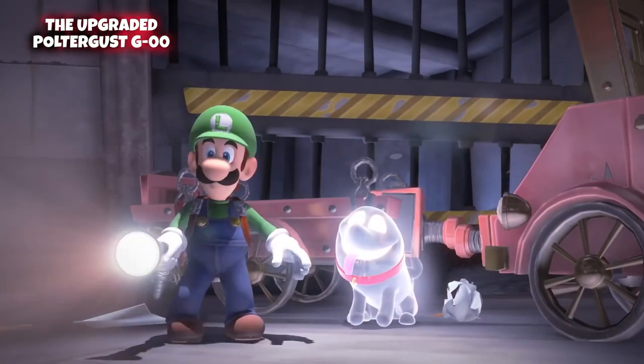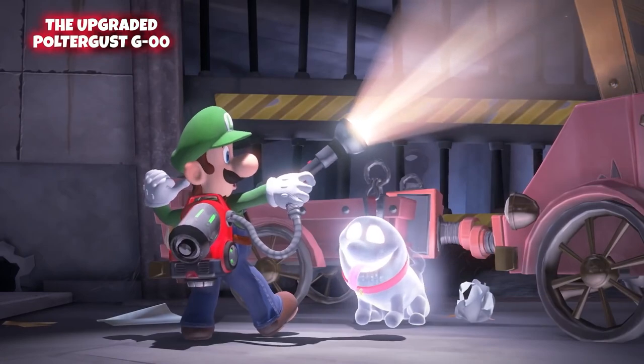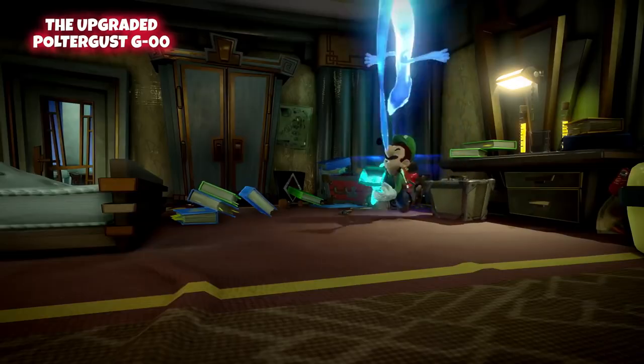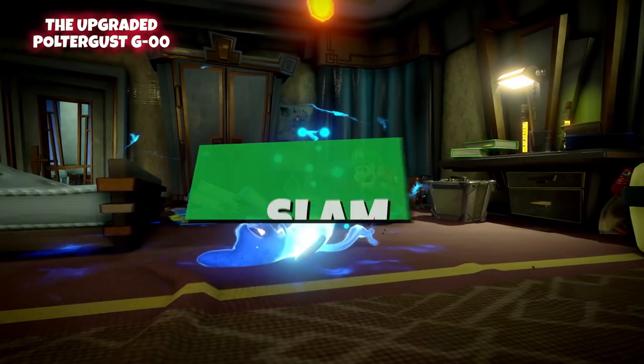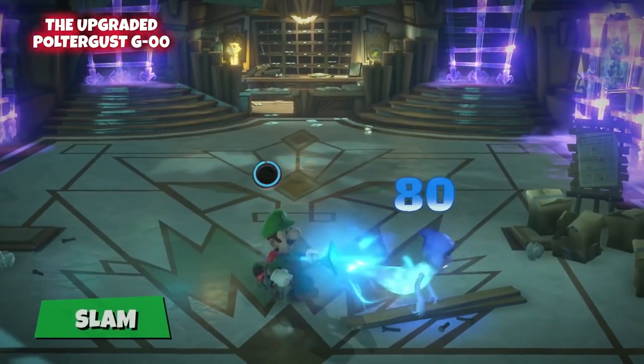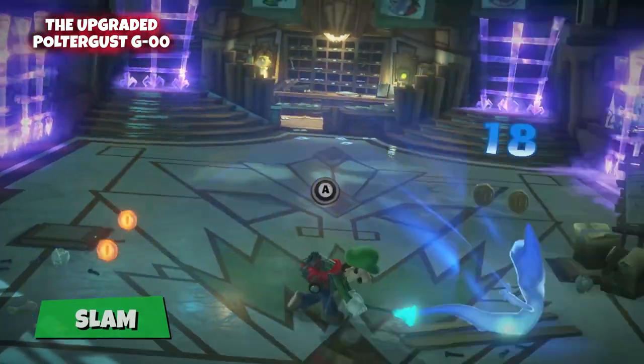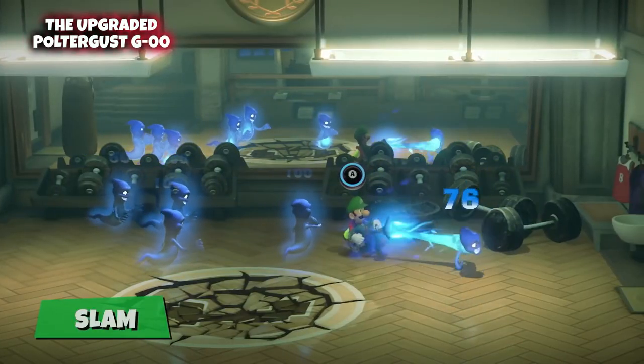But wait, there's more. This ghost hunting gadget has some nifty new tricks too. First up, the slam. Vacuum up a ghost and then slam them to deal some extra damage. Try slamming ghosts into other ghosts.